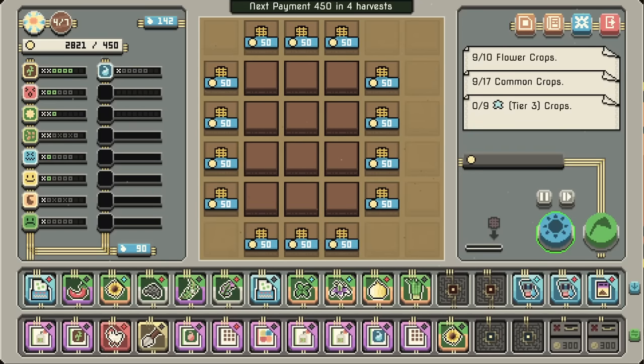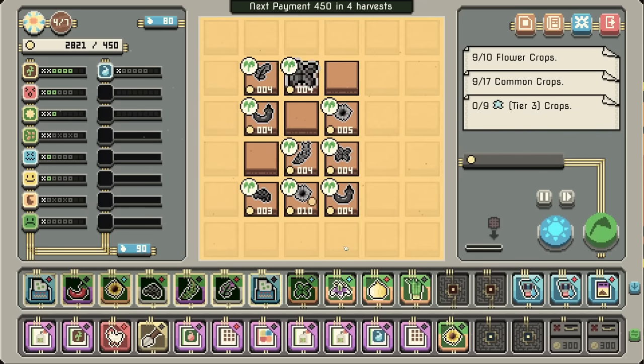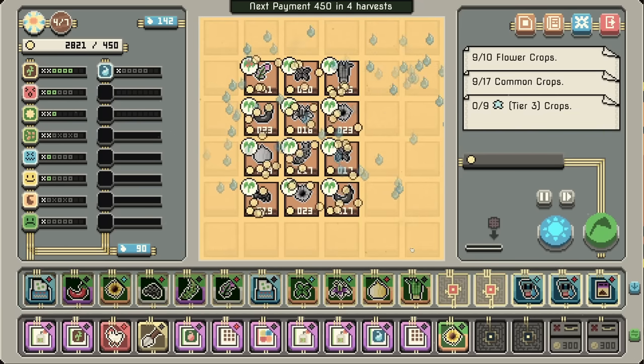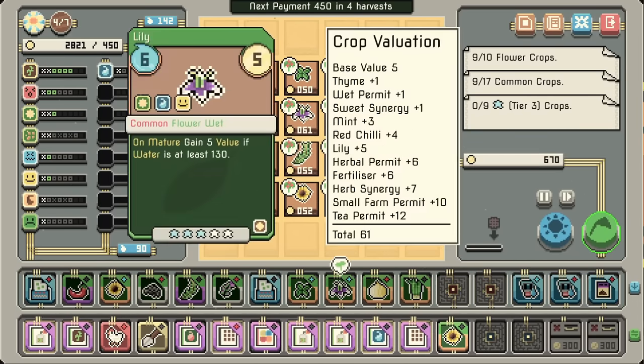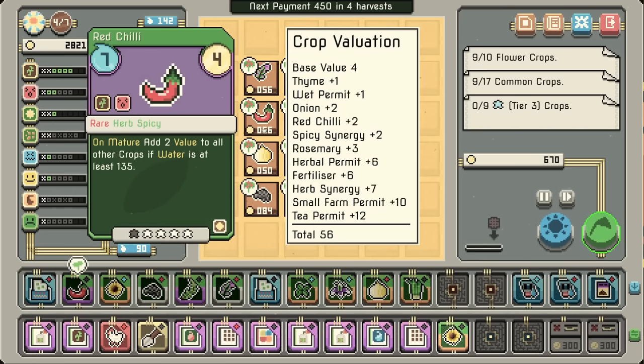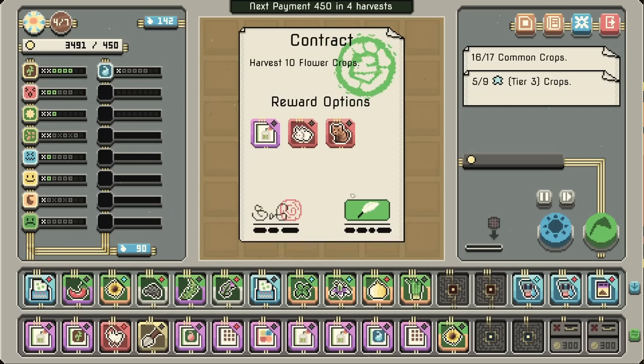Let's just pull the sunflower off for the time being. Look at that money! Because yeah — herb synergy — freaking everything. I think this is the play.